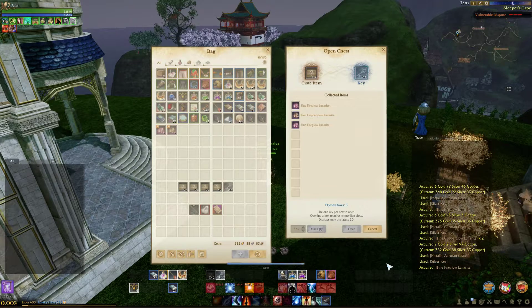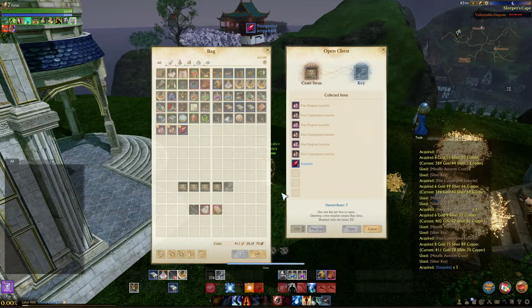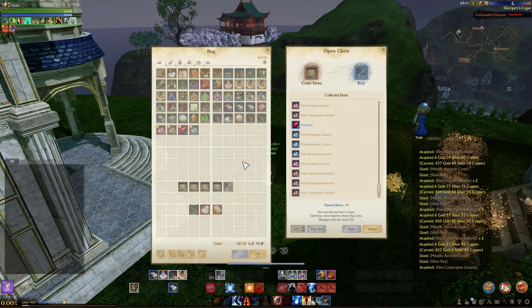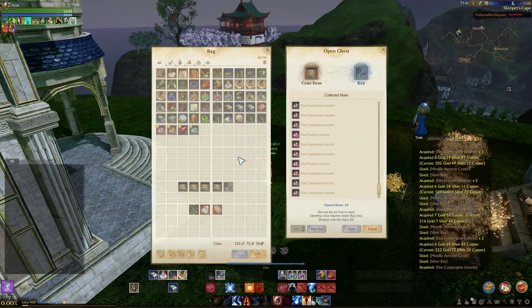We're going to see everything that we get right here, and inventory's been cleared out so we'll see what we get. This is the 4.0 update for the metallic aurorian crates, so the drop rate got increased. And supposedly the drops within the metallic crates were also increased.